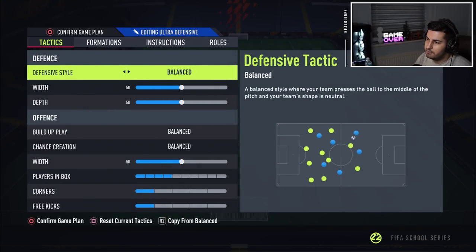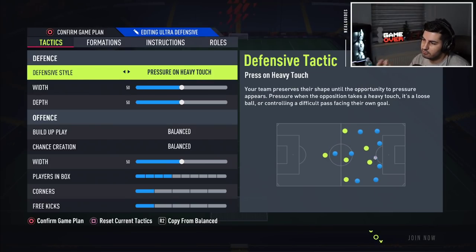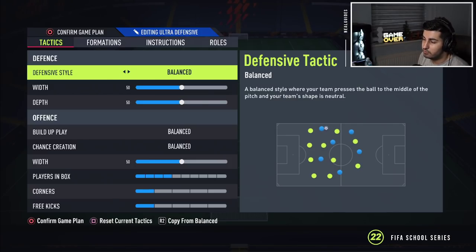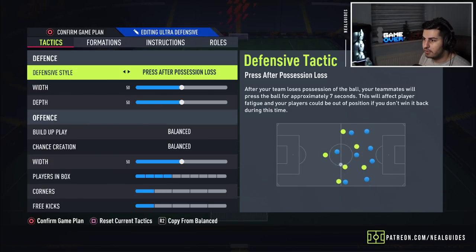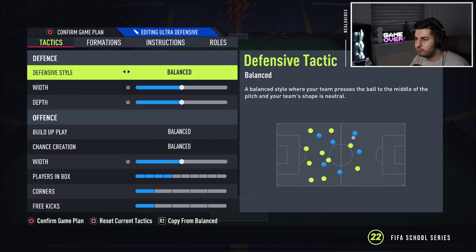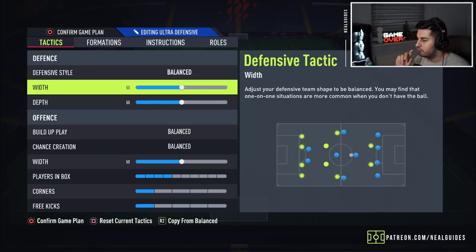Let's go through the tactics. For the defensive style, you don't really want to use pressure on every touch or press after possession loss for this tactic. You have to remember you're transitioning from a 4-4-2 defending to a 4-1-2-1-2. When you lose the ball in the attacking phase, if you're on press after possession loss, people are going to be out of position — especially that left center mid that's meant to go to the center mid position in the 4-4-2. If you want to be a bit aggressive, you can use pressure on every touch, but I would strictly recommend balance for most players.